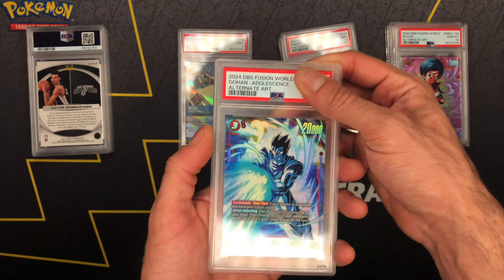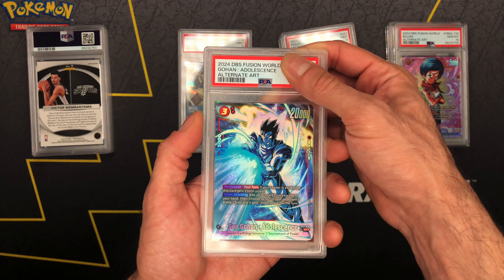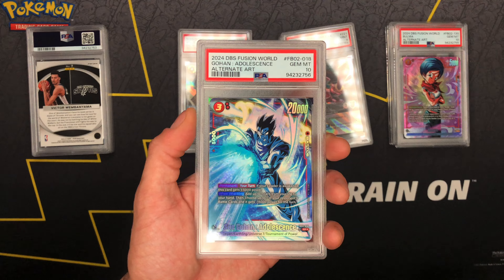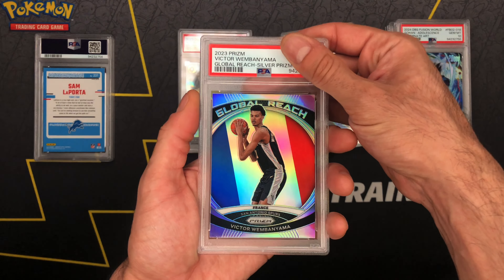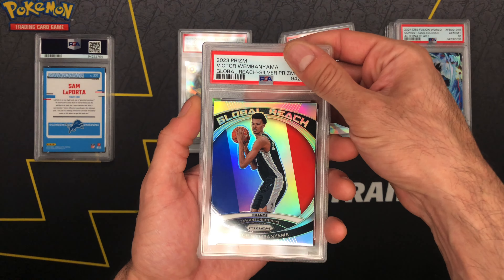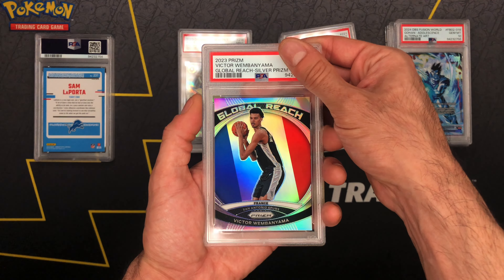All right, we got Gohan Adolescence the alt art from Fusion World in a gem mint — let's go! That Fusion World artwork has some bangers. All right, we got a silver Global Reach Victor Wembanyama — I kind of feel like he already got eliminated.